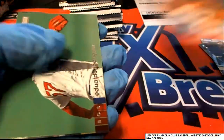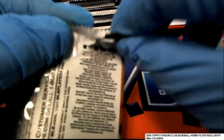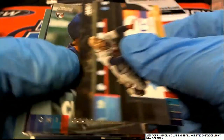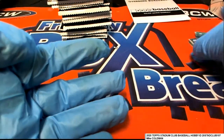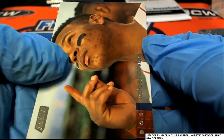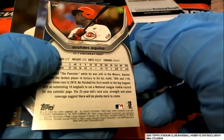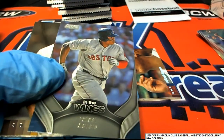Red foil Jake Rogers rookie. Two on-card autographs will be coming out of here — two of them. That might be a numbered one there. That sure is — 41 of 99 Akino. Oh nice, rookie card of Akino.